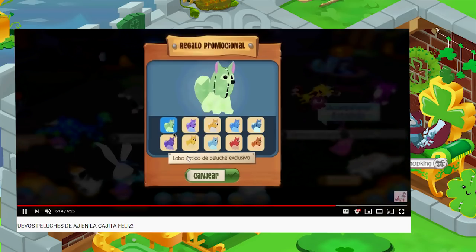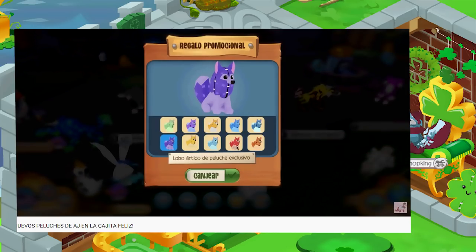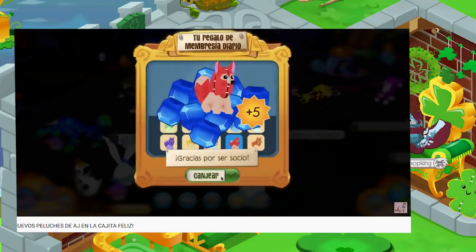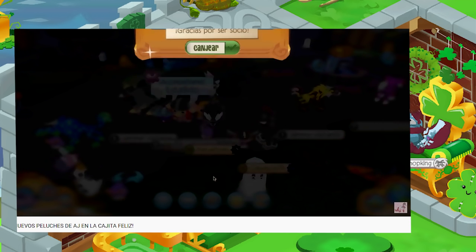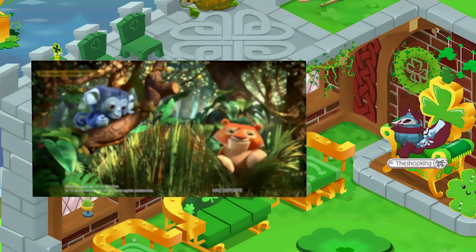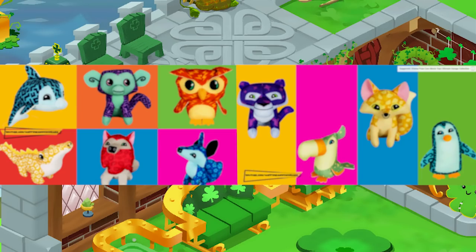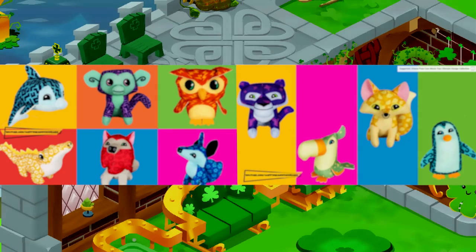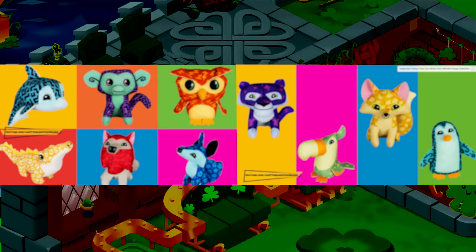Regalo promosional. Lobo Artico de Peluche Exclusivo. I kind of hope they don't bring these to the United States because — a hundred Happy Meals? That is a lot of burgers. Here's a little commercial showing the new Happy Meal toys. Animal Jam hooked up with McDonald's — that is a huge deal. You know how many people go to McDonald's every single day? Like 40 million. So a lot of kids are going to be learning about Animal Jam. I think it's a good thing.